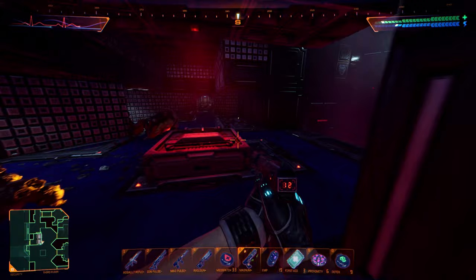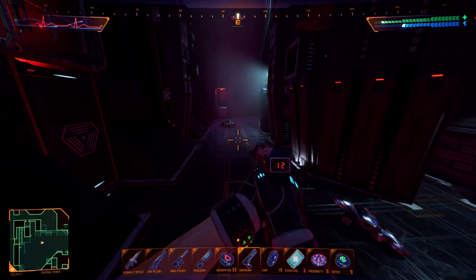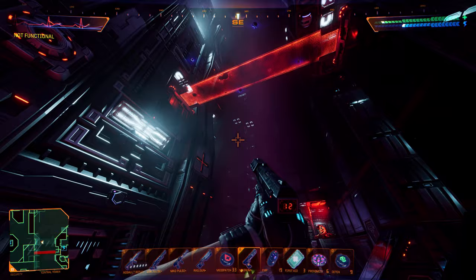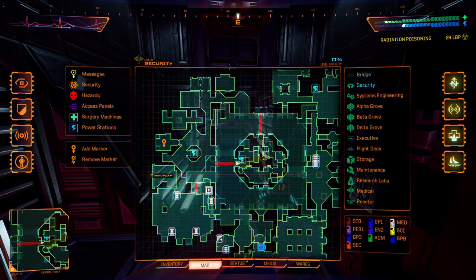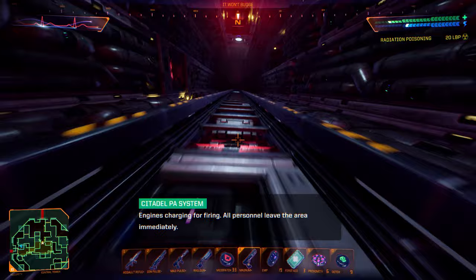Let's see if I can make a shortcut here. Oh no, that's above me. How do I get back up there again? I need to go here — gotcha. Not functional. There we go. Ideation poisoning. Bridge separation process — stage two. Engines charging for firing. All personnel leave the area.